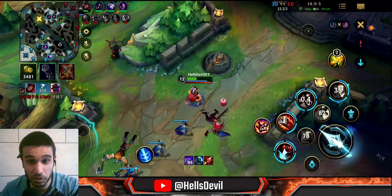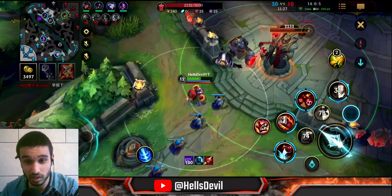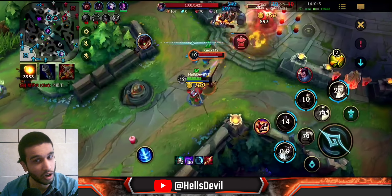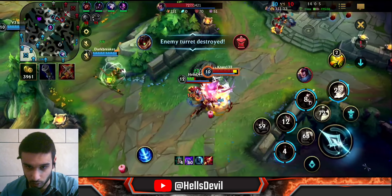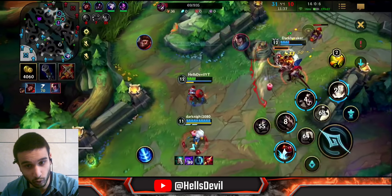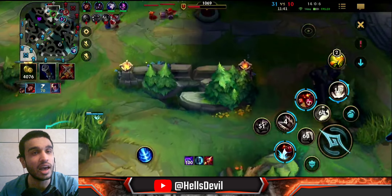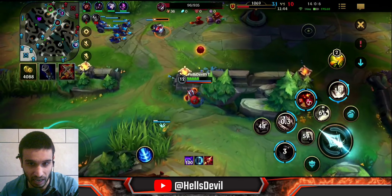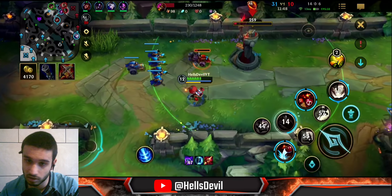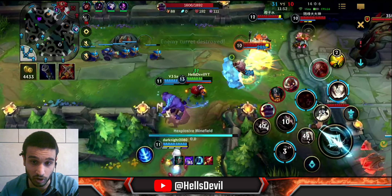I have 3500 gold and I want to see what happens when I buy even more items. Look at this — turret death from 2200 HP within two seconds. When you're full built it's going to be one second or even half a second. Turret, no turret, turret, no turret — that's how it works.